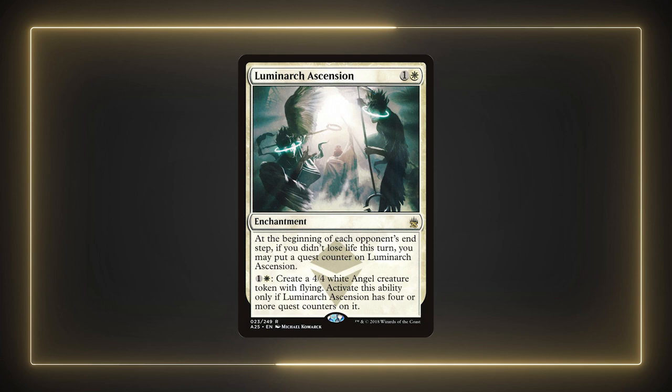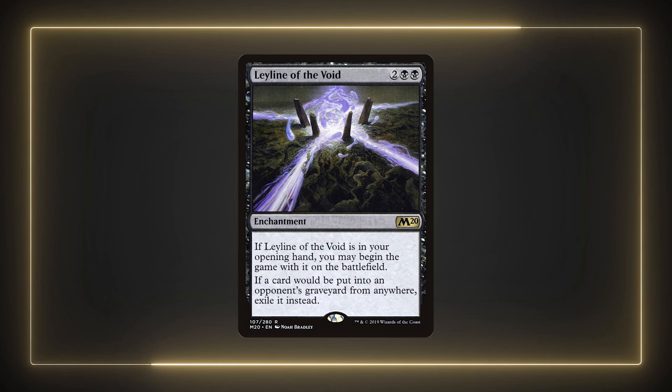Luminarch Ascension is an amazing card that can single-handedly carry games for you if it gets out early enough. I cut it because I'm already running a bunch of good enchantments in this deck and I didn't really want to add to the pile, so for power reasons I cut it from my list. Last up is Leyline of the Void as a great card to really throw a wrench into many opponents' decks. I cut it because getting this card on field normally just paints a huge target on you. In an Esper enchantment deck I think it makes sense to run, but it's more of a use-at-your-own-risk sort of card.